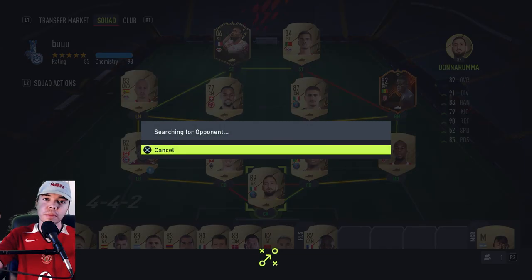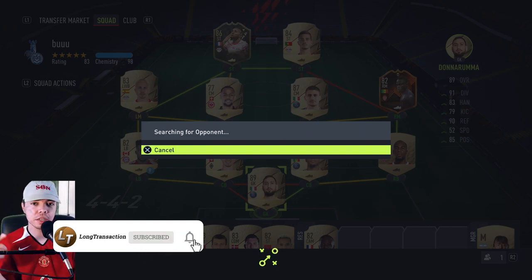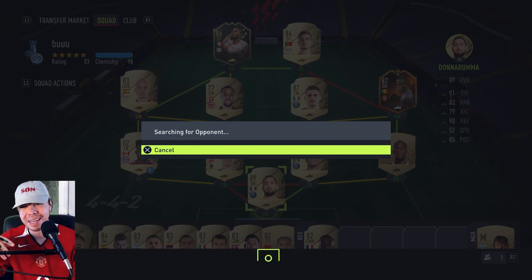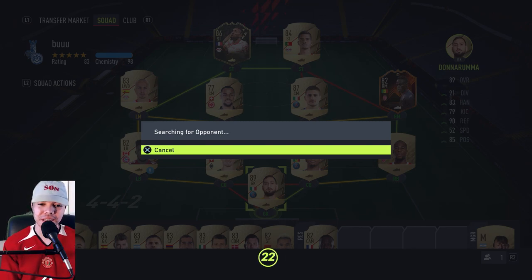Let's jump into a game. Drop a like, subscribe, comment, share with your friends if you haven't already. Hit the little notification button to make the bell go ding-a-ling-a-ling. I did pack Gigi Donnarumma, which was kind of cool because he's also younger than me. Millions of dollars — I make about five cents per video.